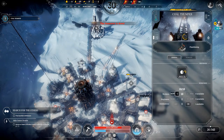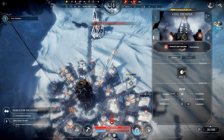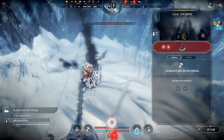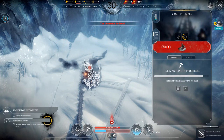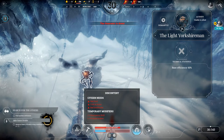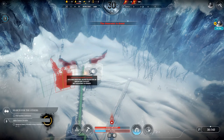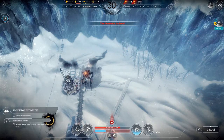So the coal thumper should be producing some coal for us. It's functioning at 44.8 coal per hour, but I'm just not seeing any coal being produced in the top bar. Let's dismantle it — maybe I can build it somewhere else. Let's build it over the other side and see if that makes any difference.